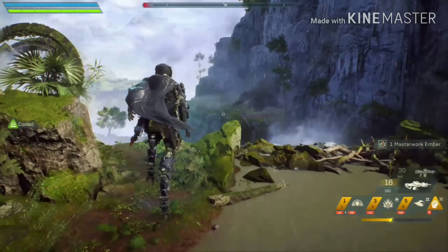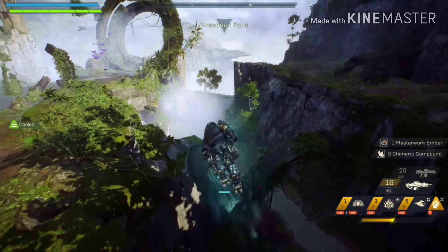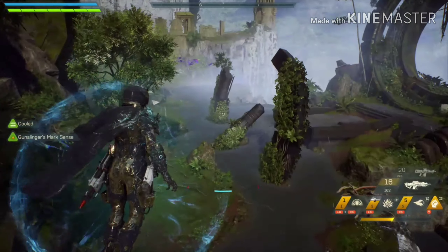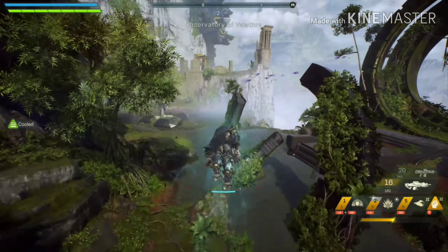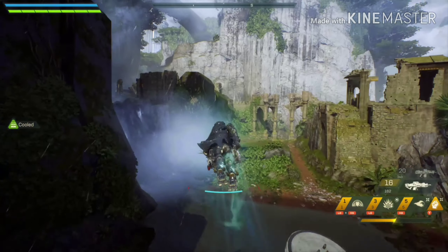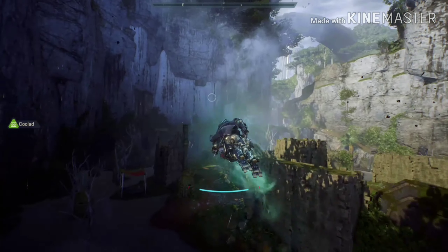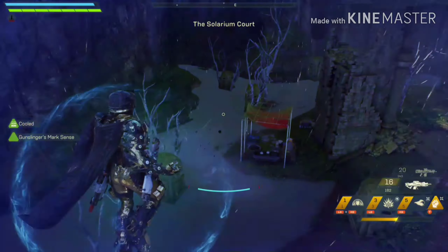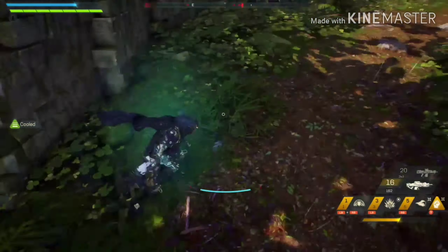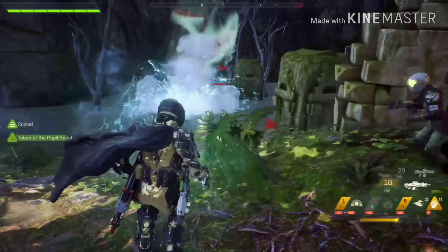When you get your super or ultimate ability, it automatically fills up your health bar and shields — everything — no matter how much health you've lost. But when you use it, it goes away and you're subject to more damage again. So the whole glitch is: as you're hitting your ultimate to activate it, you hold down the switch weapon button.